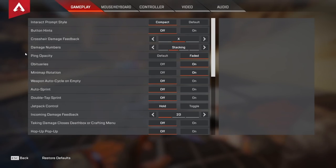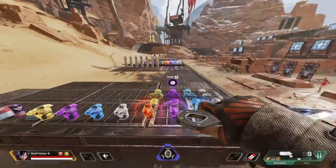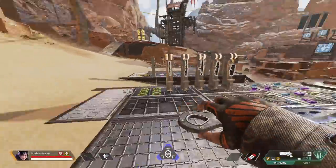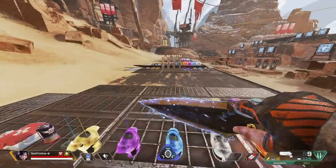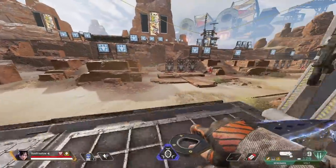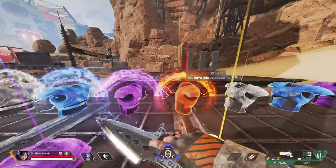However, just like there are reasons to keep it on, there are also reasons to keep it off. The main reason I like to keep crosshair damage feedback off is because it produces a little bit of visual clutter. It's entirely possible to track a target with the center of your screen without it. Whenever I shoot somebody the only things I really need are the damage indicator and the sound of hitting their armor, cracking their armor, hitting them on flesh, or knocking them. I don't need any visual feedback on my crosshair.